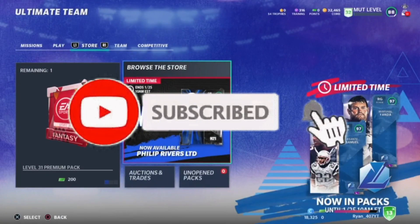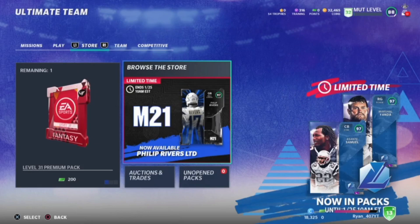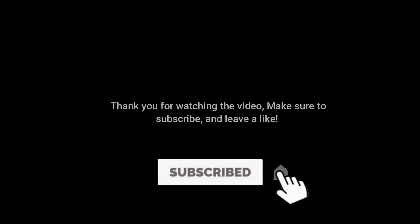I hope you guys enjoyed the video. Make sure to drop a big fat like, subscribe, and join my Discord — the link is down in the description below. Please go to IGVault.com and use promo code RYAN to save 6% on your next purchase — the cheapest coins you will ever find. I'll see you guys next time, peace.